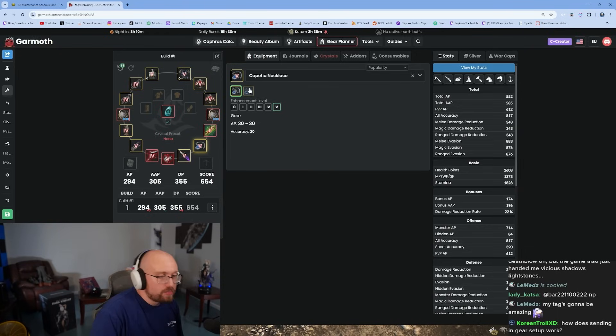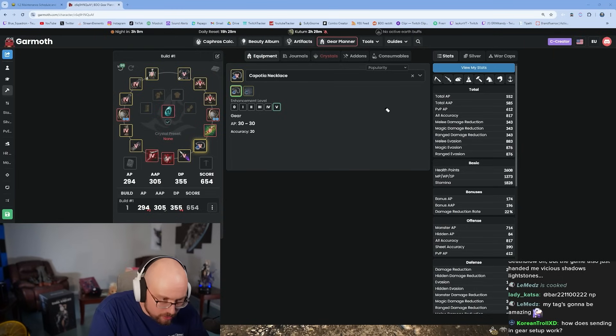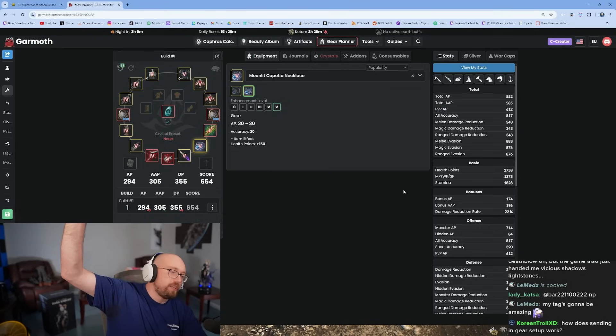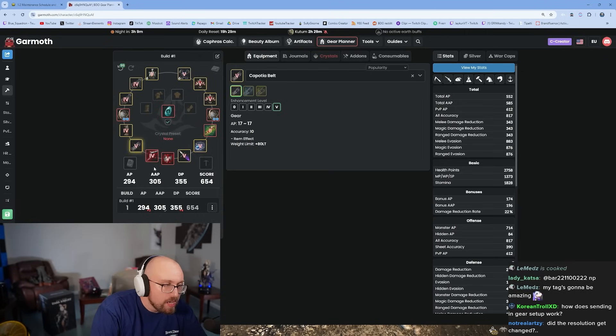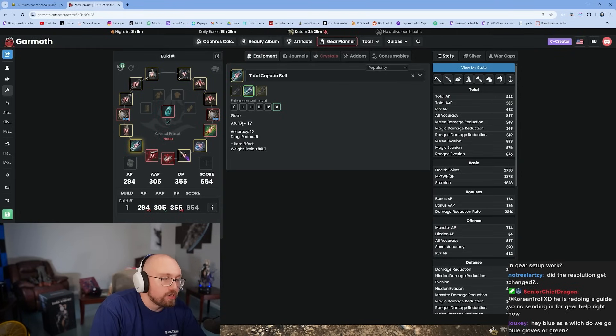There are enchantments and enhancements — enchanting puts a spell on your gear to make it stronger. For the necklace, always put the HP enchantment — about 150 million for 150 HP. For the belt, you have two options: seven damage or six damage reduction, or three AP. You're going to choose the damage reduction option.